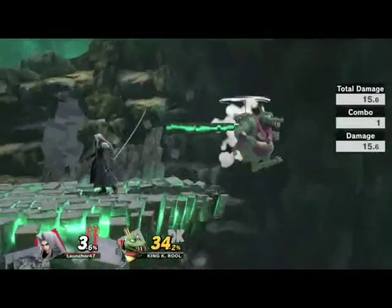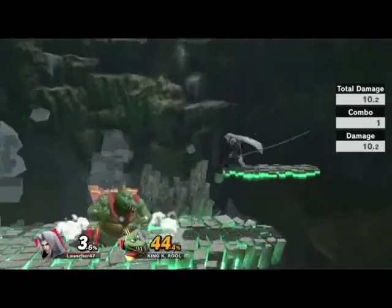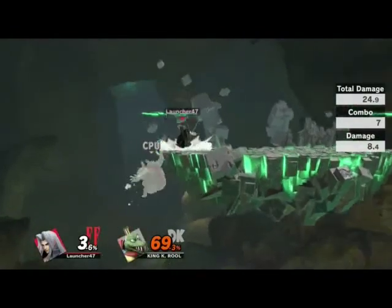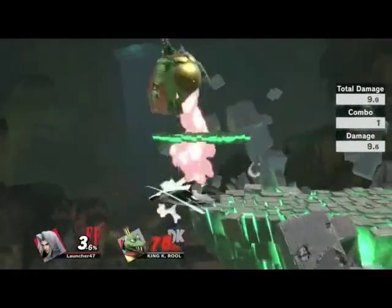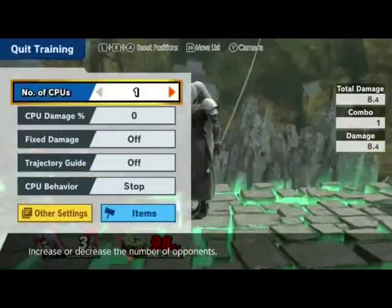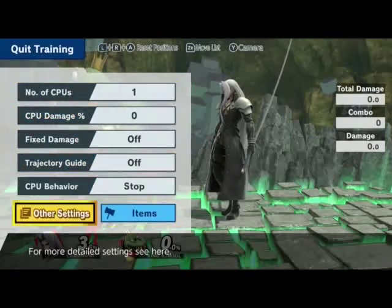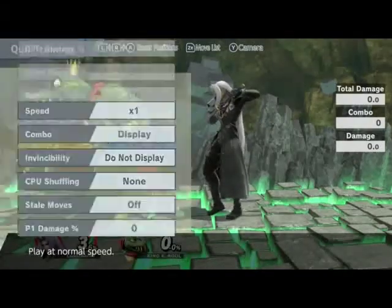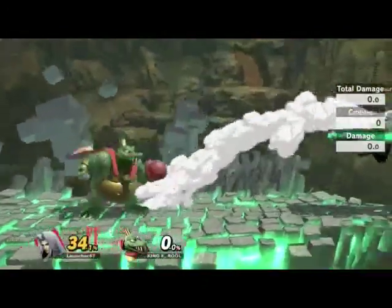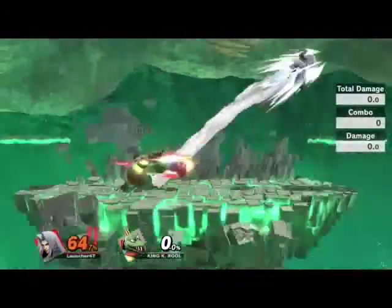The dash attack — forgot about the dash attack. It does like insane damage. And if we do that, that does also... He's going — the one time I'm actually not going for the down air. What about the angel wing thing? Let's see how that works. We need to get him to side smash. Oh, I ducked under it. Yep.